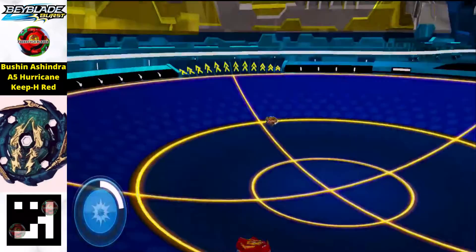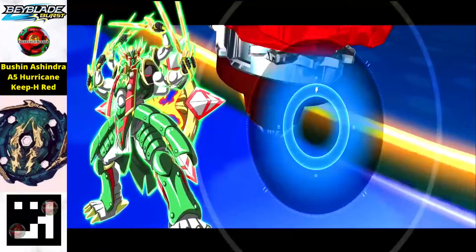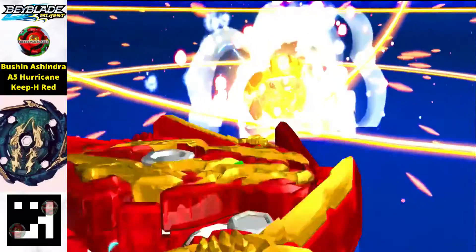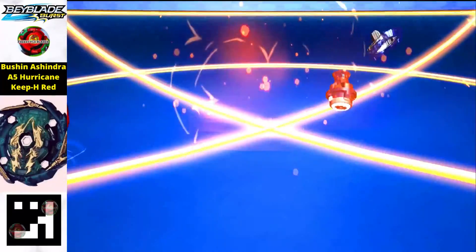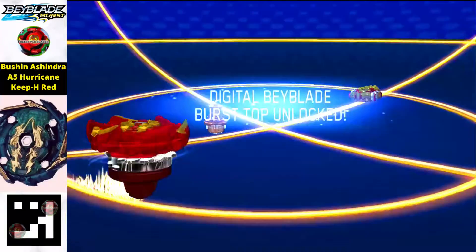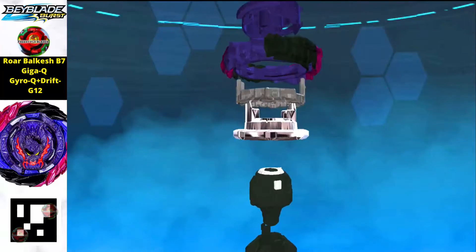Now we have another Bushin Ashindra but this time it's in red color. Again a 100% finish — just see the animation, it's phenomenal. I like the attack power of this beyblade. Both QR codes are given — green and red — just scan whichever one you want.